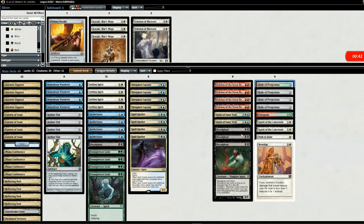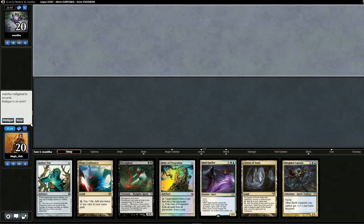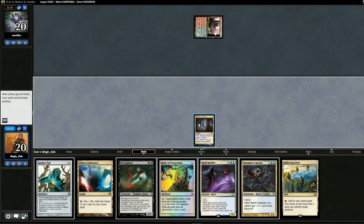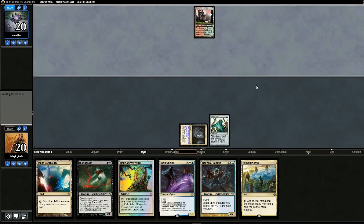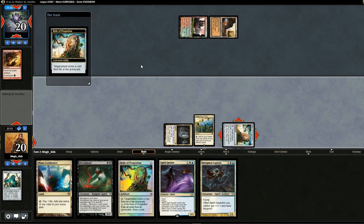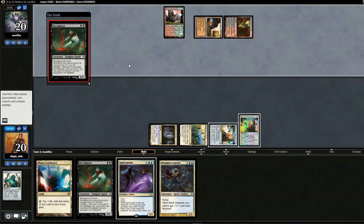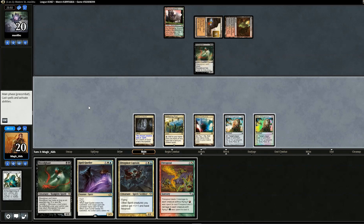Going into game two, we make major changes: remove all four Eidolons, two Geist of Saint Traft, and three Bloodghasts, adding all four Relics of Progenitus, one Fire Spout, two Spirit of the Labyrinth, one Path to Exile, and one Worship. Opening hand looks really good. We lead with Aether Vial since opponent didn't play anything turn one. Opponent plays Ancient Grudge on our Vials — we slam two Relics of Progenitus as a response.